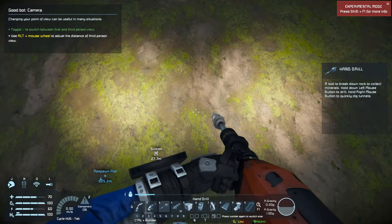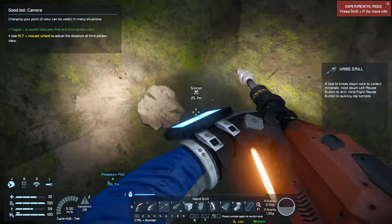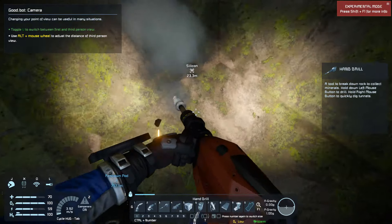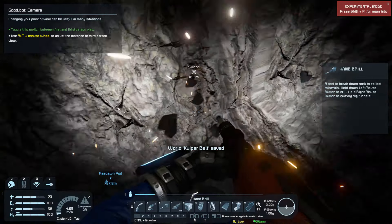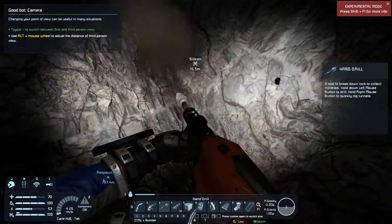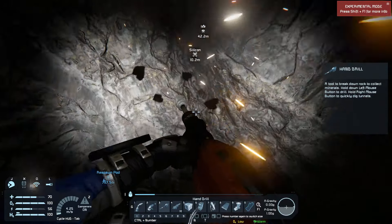I'm just going to go and try to find the best way to get to that. Like I said, there should be clumps of three materials together usually, so there should be something else around this silicon. As we drill closer to it we'll actually get a hint of what else is around. This is actually not a terrible find — we're not terribly far from the base either, so I'm happy with this.